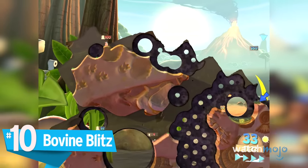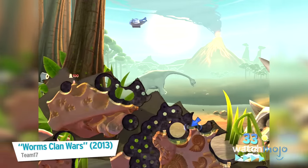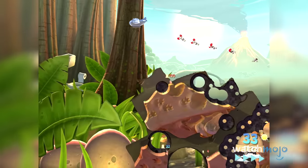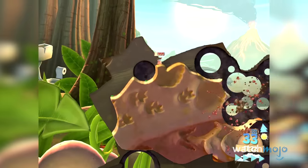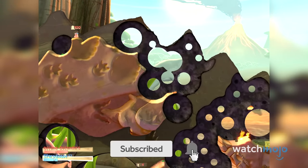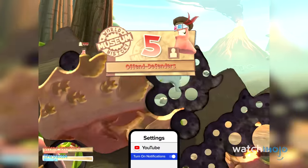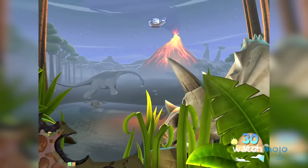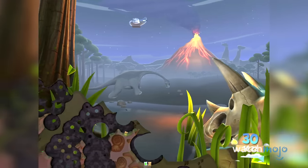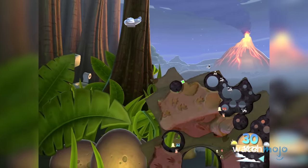Number 10 – Bovine Blitz. Cows. Long have they been used for catapult ammunition and alien probing experiments, and thanks to the worms, they're also being utilized in air strikes. Should you get your hands on a Bovine Blitz, you'll be able to call in a plane and rain explosive cows upon your foes.